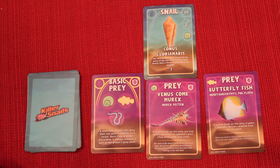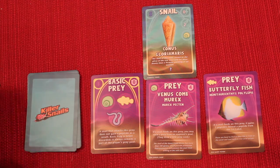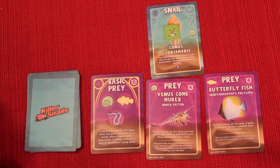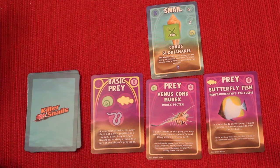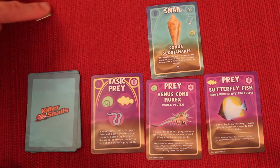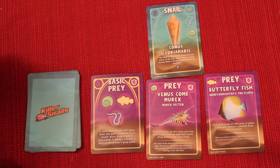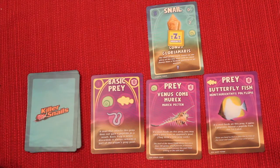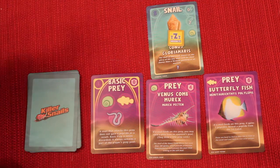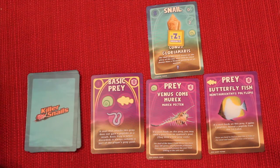Snails actually have three different states they can be in. When you first play a snail, there's nothing on the card — they're known as being unfed. If they feed on one of these prey, they will get a token that says fed. At the end of each round, the state of the snail changes: if it was fed, it becomes unfed and can feed again next round. If it was unfed all round, it goes into hibernation. If it's in hibernation for a whole round without eating, it gets discarded out of the game.